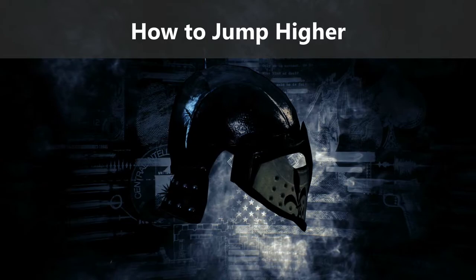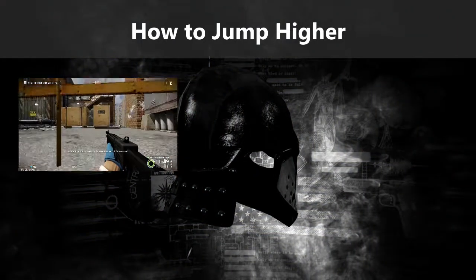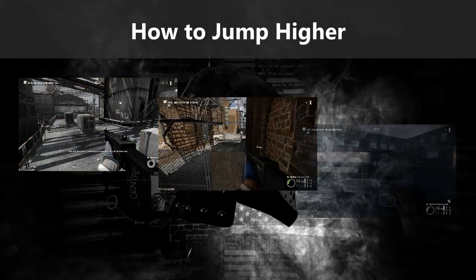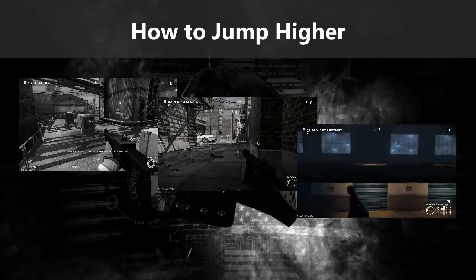Now that you know we can do a high jump, what's it useful for? You can use it for climbing up the alley like in Watch Dogs Day 1, or to jump over the fence in Jewelry Store on higher difficulties only. Or lastly, in one of my favourite stealth heists, Election Day Day 2, to climb onto the truck and then to the second floor without the ladder.